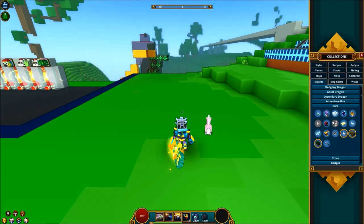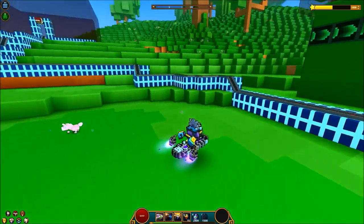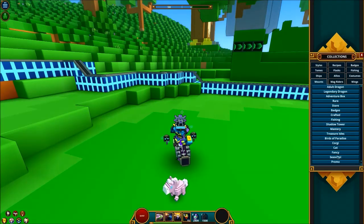The next area we're gonna go over is the new mounts you're gonna be able to collect. This first one is called the Shadowy Sarcophagus. It comes from the chaos chest, and I'm actually gonna get into how to get all this stuff a little further into the video. But this one has awesome VFX.